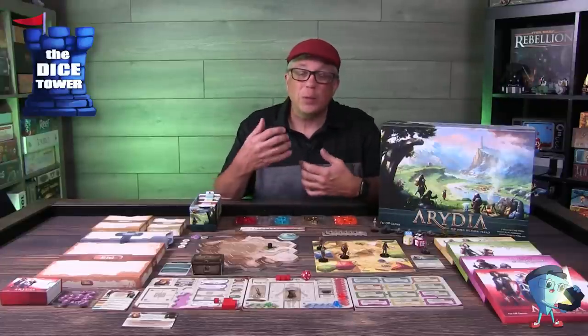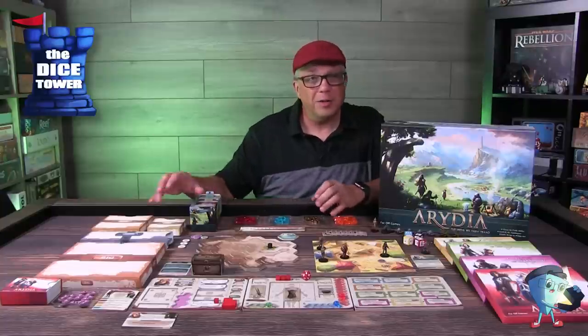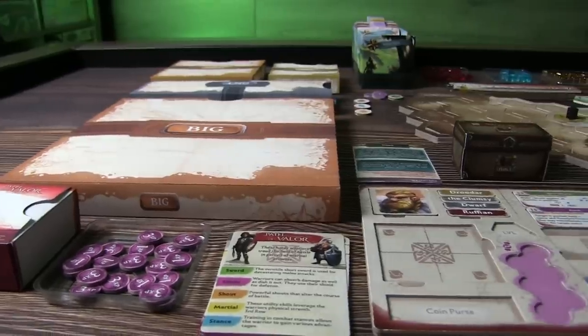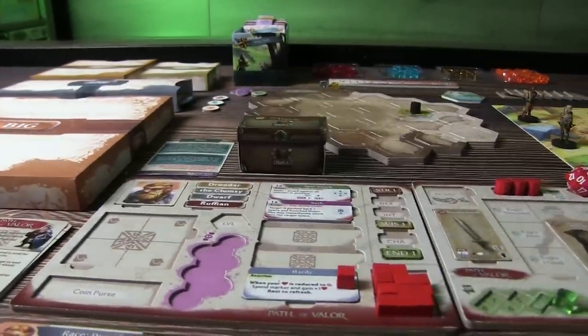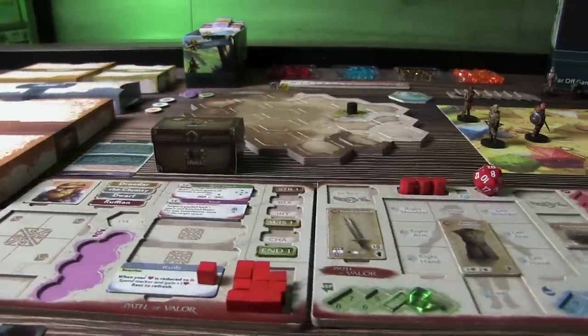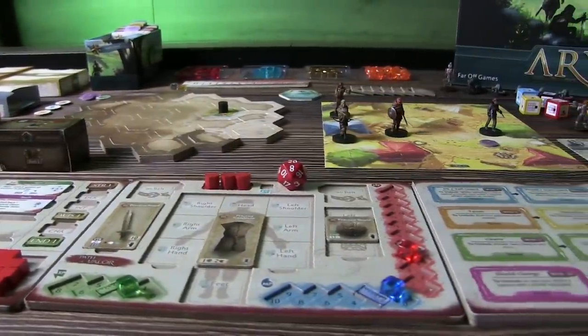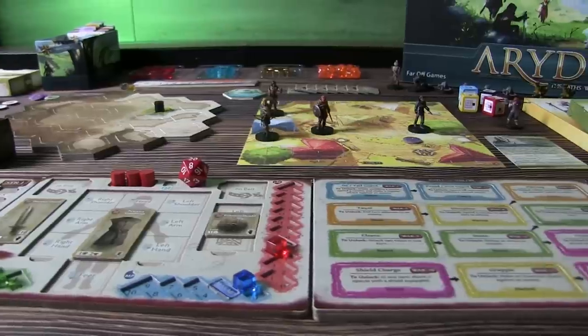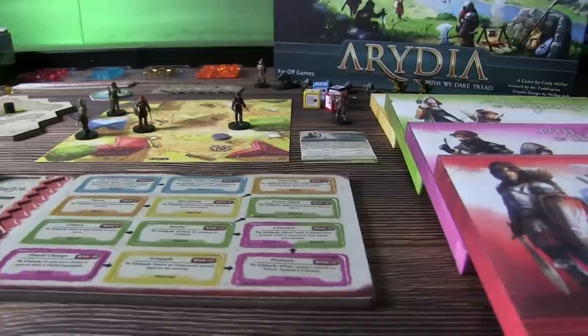Your characters and even all the cards and areas you explore are part of tuck boxes that you'll discover as you play through the world. Your characters all have these recessed boards where you can place all your stats and everything, and then store them nicely in their own tuck boxes for the next session.